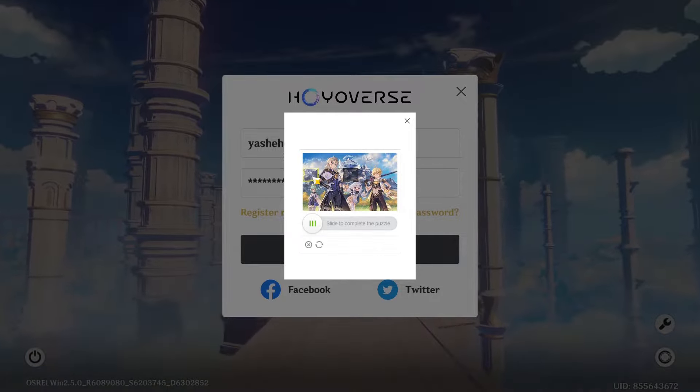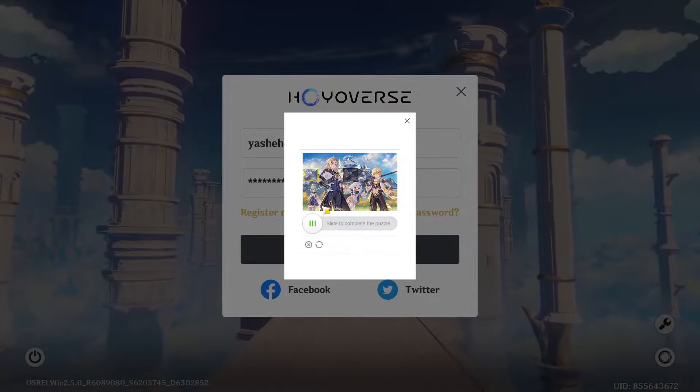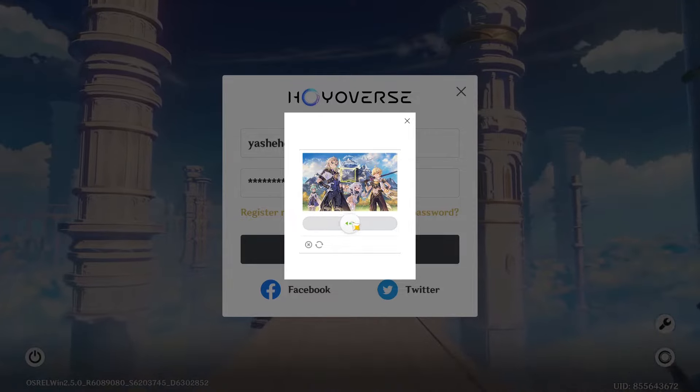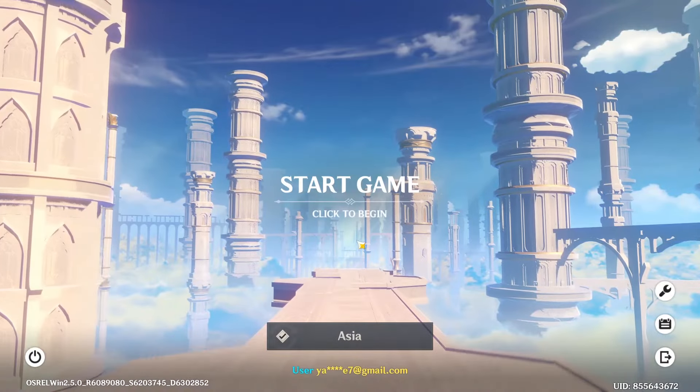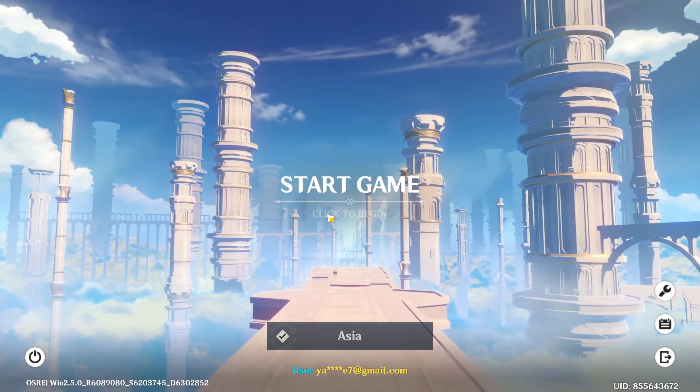For verification, all you need to do is solve a simple puzzle — move this piece to here, so you can just slide it here and complete the puzzle. Now you have logged into your game.